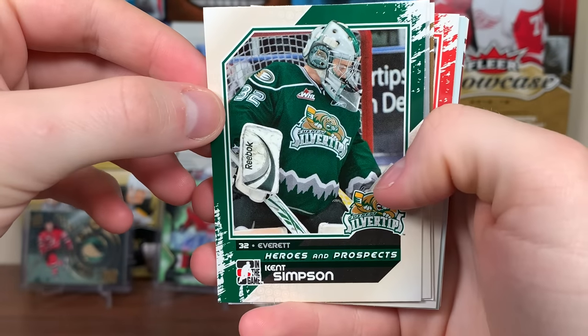Final pack of this stack. There's a young Victor Rask right there. Sean Couturier. Louis Domingue. Thomas Yurko. Gleason Fournier. Brad Thiessen. And we got a Thomas Tatar — Grand Rapids Griffins. And Jamie Arneal.